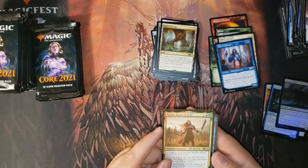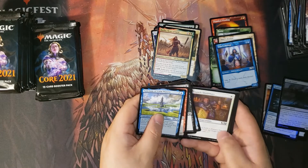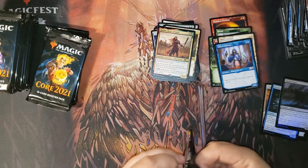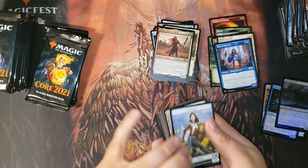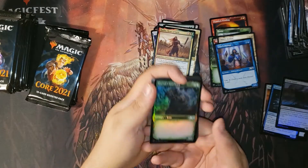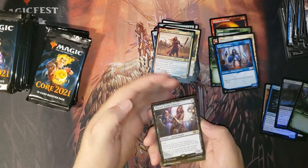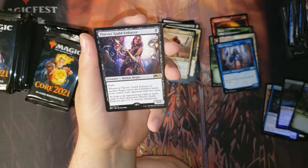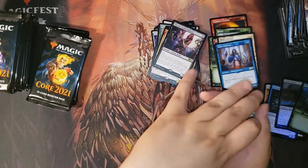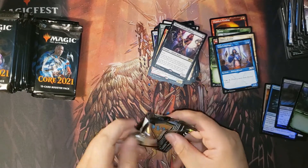At my pre-release kit I got another Rata. Another foil: a Garruk's Harbinger — not bad. And Thief's Guild Enforcer. Almost through pack two, about 15 packs left after this.